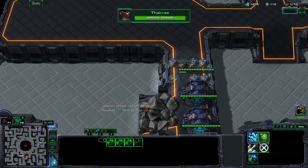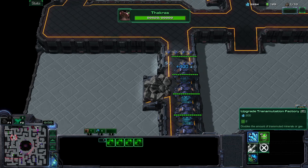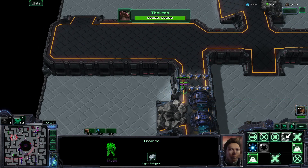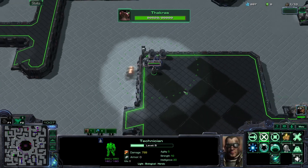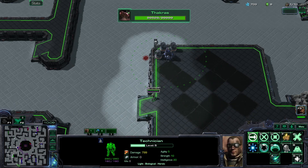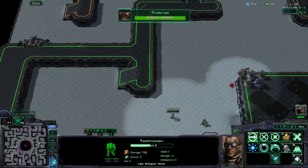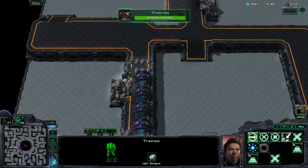Now I need to upgrade these because I do have tons of gas and minerals. I'm gonna upgrade all of these like this. Walls are back up as they should be. They tried to attack me with tons of Zerglings right there — did you see that? They tried. They didn't quite succeed. Plus eight, which is really nice.